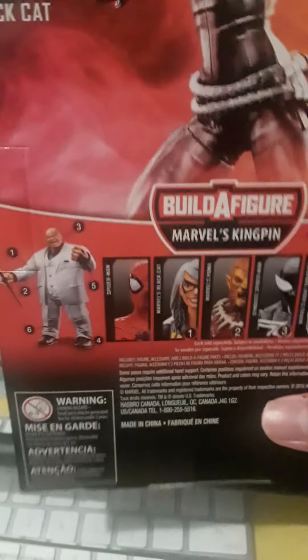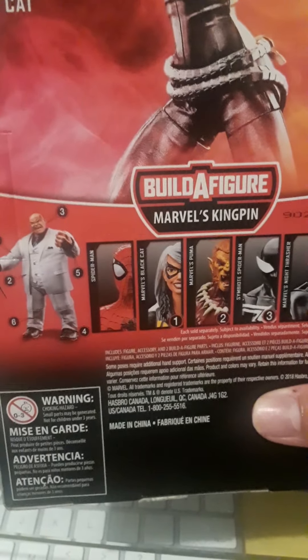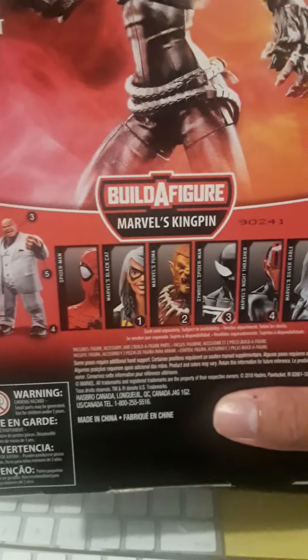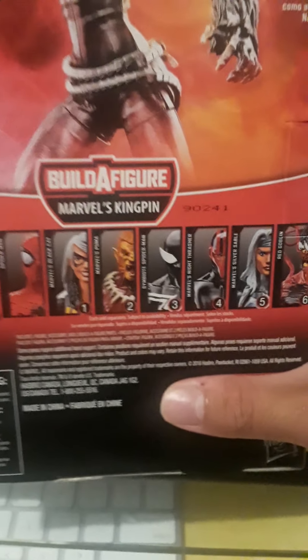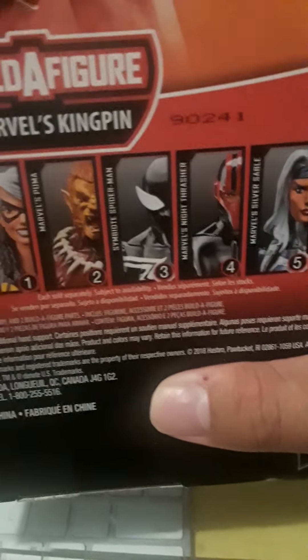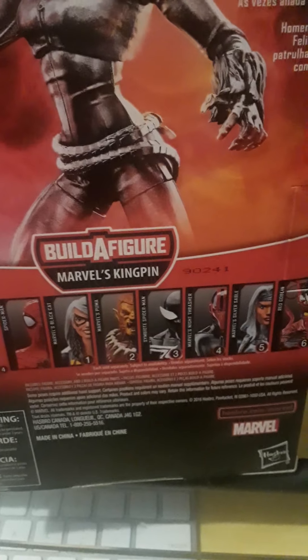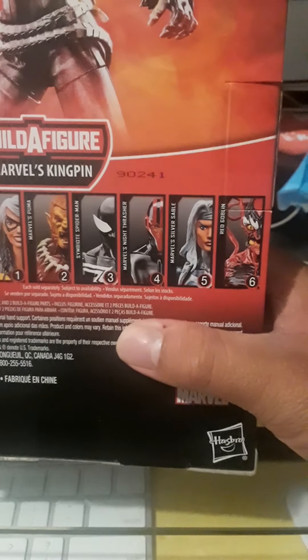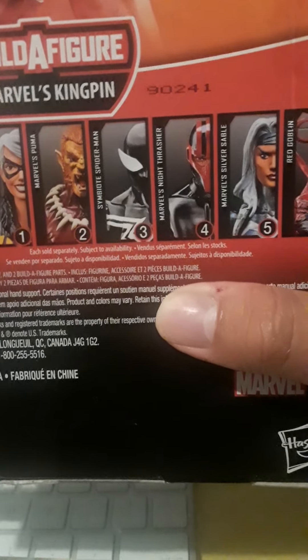Another figure you get - and I'm not able to complete Kingpin. I do have the six arms but I don't have the build-a-figure of him, so it's just a guide figure. I do have him right now and I'll be unboxing him very soon because Spider-Man No Way Home is coming. There's also Marvel's Puma - I don't know how to say the name - and Silk, Spider-Man.